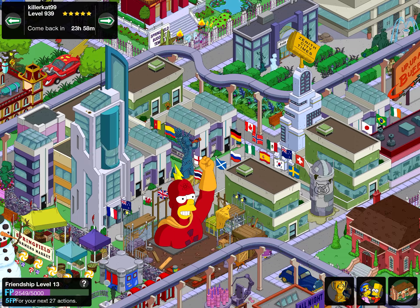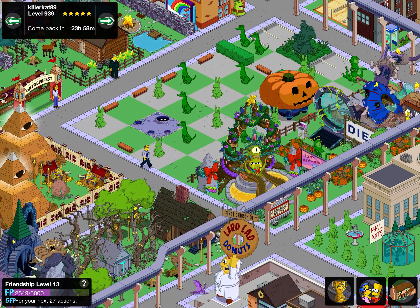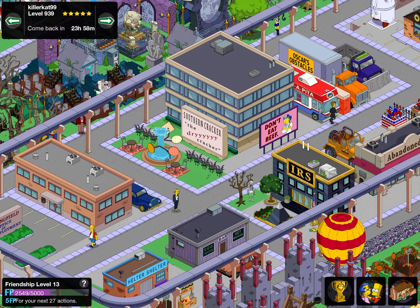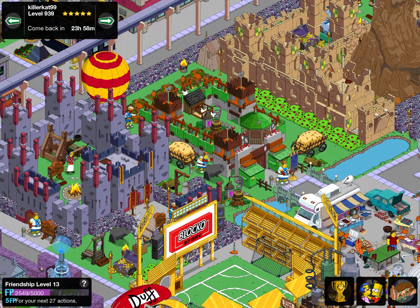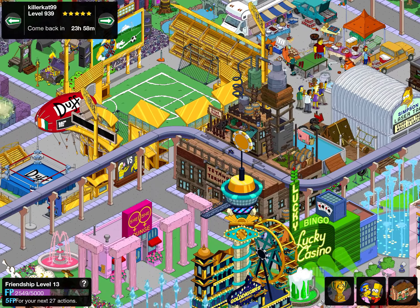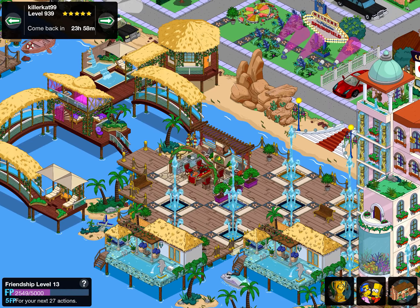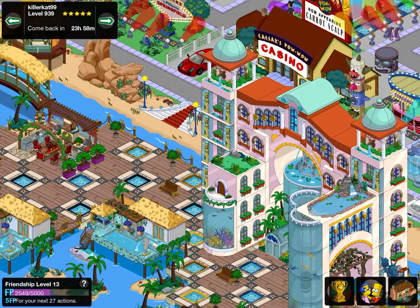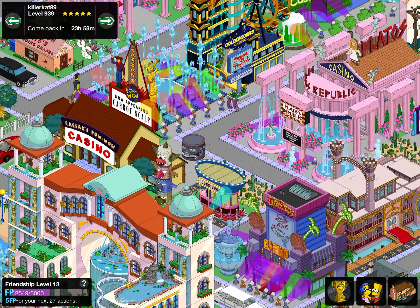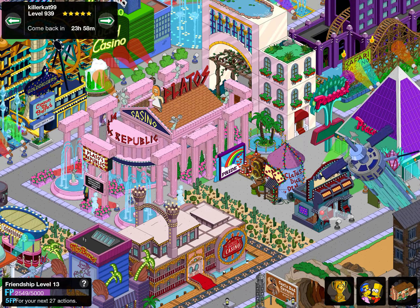Burns Manor — my goodness, Killer Cat's town is certainly killing it. Zenith City Times — really, really cool. The Cracker Factory. Got bits of the castles. Wow, look at that — a really nice exclusive resort on the Squidport, which is so creative. Absolutely love that Republic Casino.